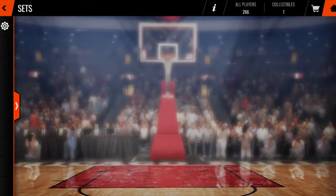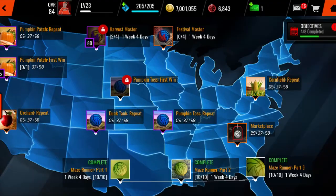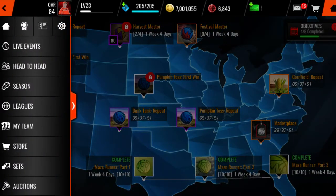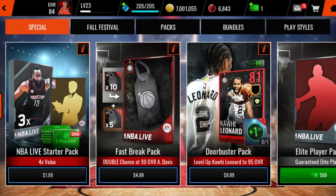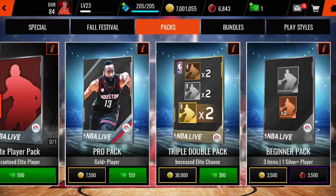The live event costs 30 stamina — that's a lot of stamina for a live event, but you've got to do it. I'm not going to do it right now, but this is a quick video telling you the promo is out. So if you were about to go to sleep, wake up. You've got to go do this. It's lit. Go do this right now, turn your phone on, and let's get it. You've got to get these players.